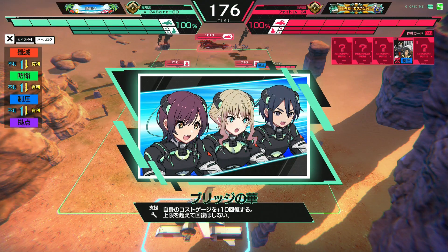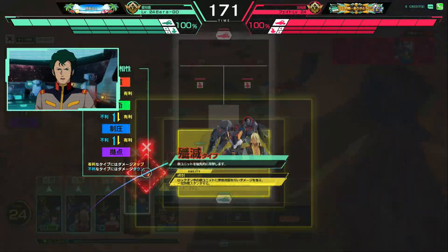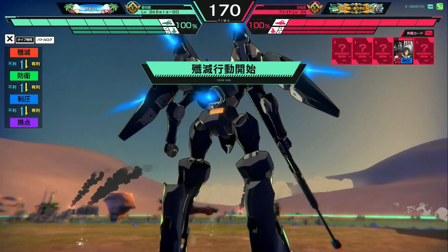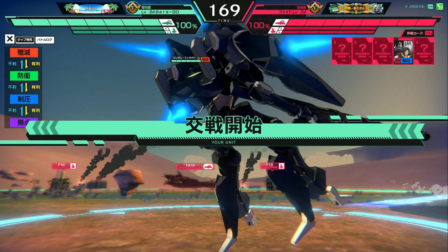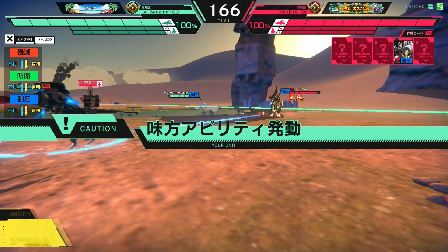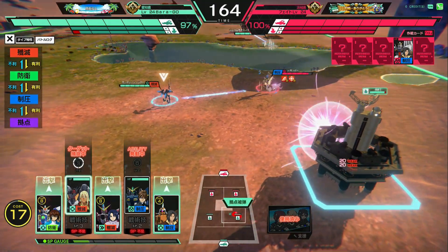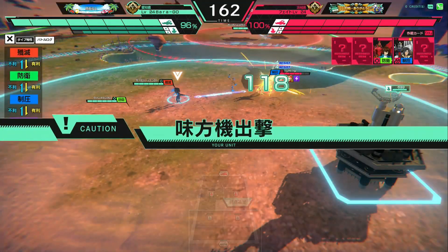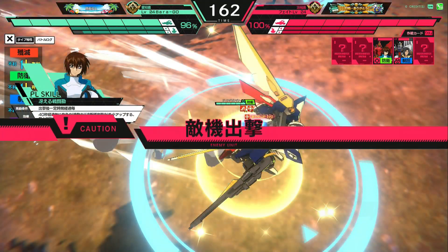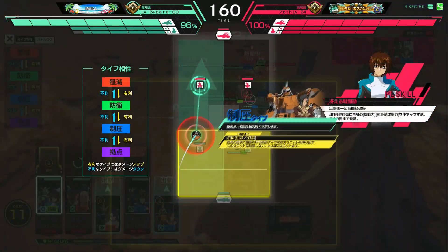We're going to deploy Duo — he's going to go invisible. We activate our operation card which gives me plus 10 to cost, basically filling the cost meter. That leaves me wide open to deploy the Frat with Shatic. Ricardo Fellini is going to be in the New Gundam to do solid damage. We activate the Frat's ability — a stun — getting Fellini stunned right near the base for extra damage. With cost looking good, we deploy the Wing Gundam as well. Here comes the first chink in the armor.